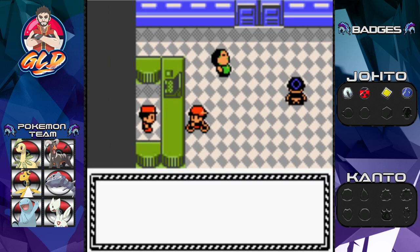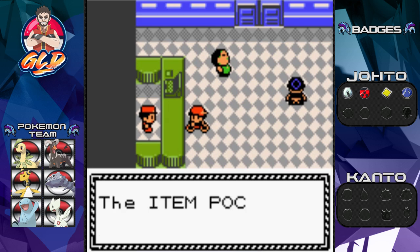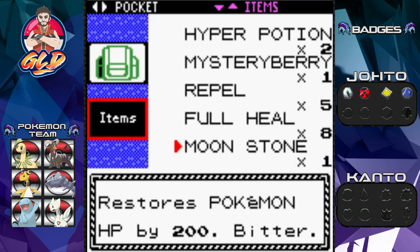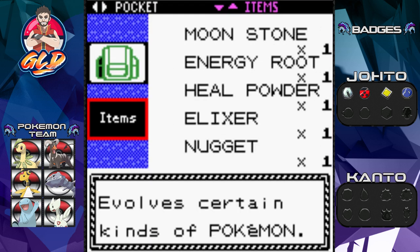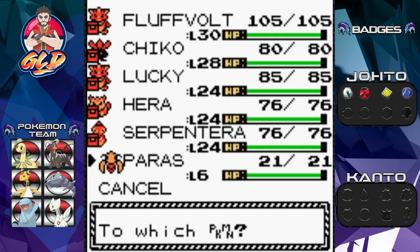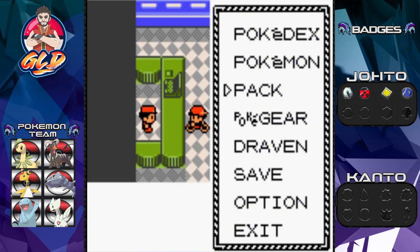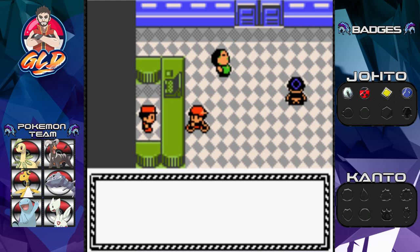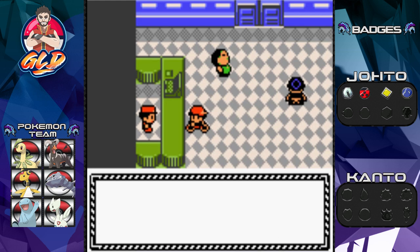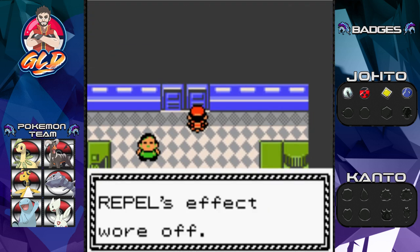Before we do anything, let's talk to this guy: 'Thanks kid, you made the delivery for me — here's something for your trouble.' He gives us an HP Up. We need to make space, so let's give the Mystery Berry to Paris. After delivering his Spearow, we grab the HP Up from this guy — which is always nice.